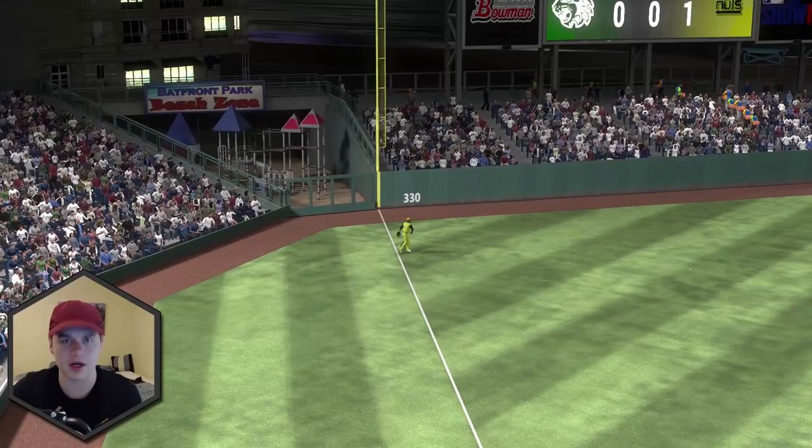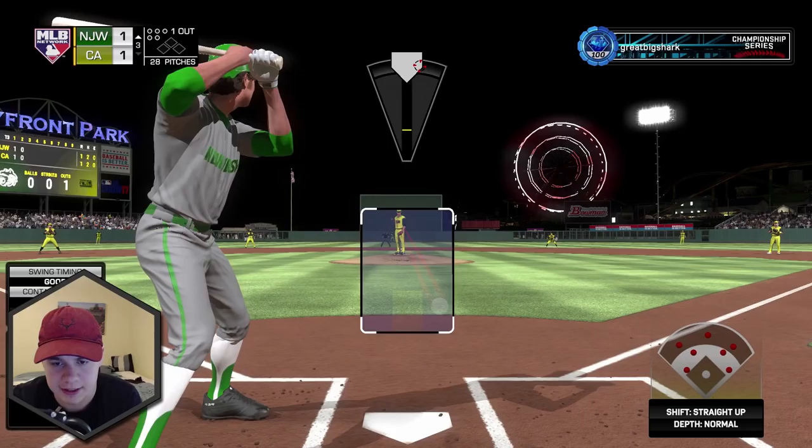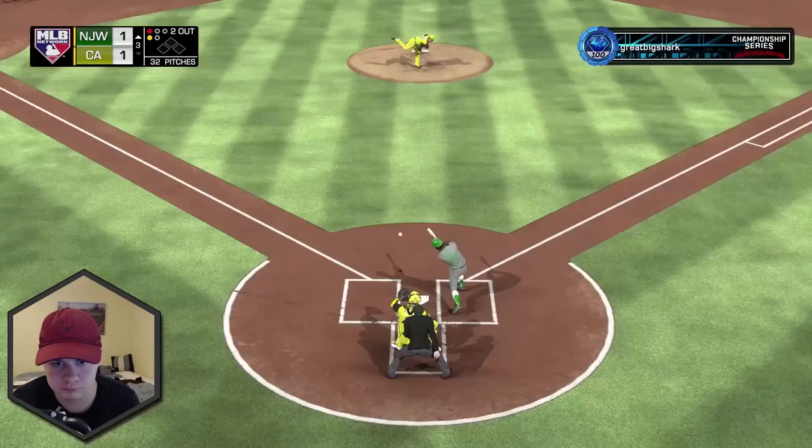Here we go, Lorenzo Cain on defense. Look how small the ball marker is — that's how easy it is for him defensively. Obviously if the ball marker gets bigger it's going to be a tougher catch to make, but his is always going to stay really small because he's just so good out there. Burt Blylevin rolling over to Ed Matthews across the diamond — too easy of a play.